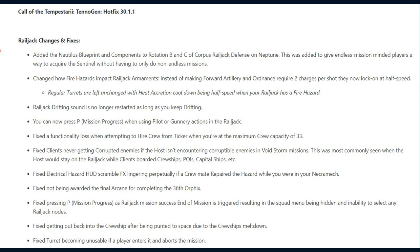They fixed a functionality loss when attempting to hire crew from Ticker when you're at the maximum crew capacity of 3. Also fixed clients never getting corrupted enemies if the host isn't encountering corruptible enemies in Voidstorm missions, with a note that this was most commonly seen when the host would stay on the Railjack while clients boarded cruise ships, points of interest, capital ships, and more.